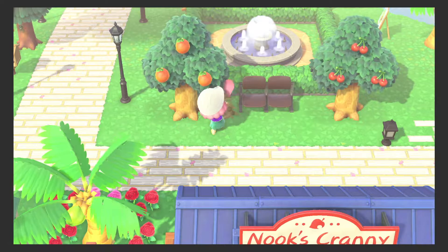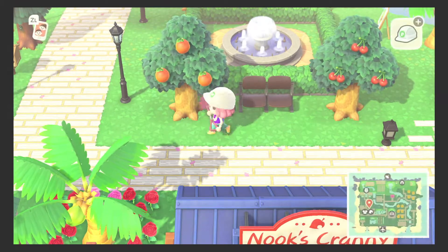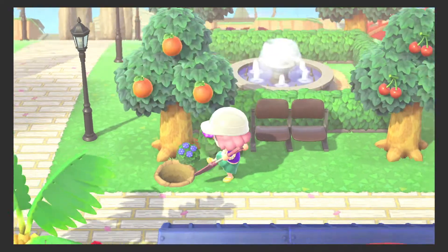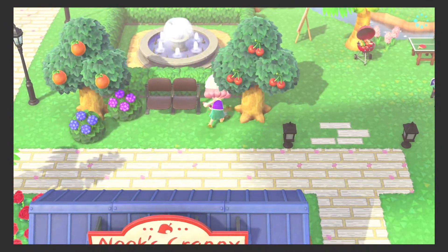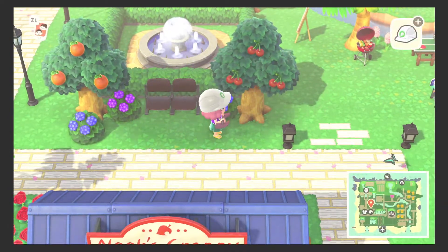So now I'm gonna go ahead and start putting down my bushes. I have this pink hydrangea bush — looks more purple to me, but sure. We're also going to put a blue hydrangea bush right here. And since we want alternating colors, I'm gonna put another blue one here and then of course another pink one there.